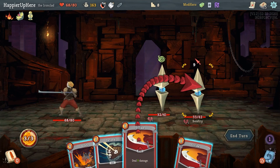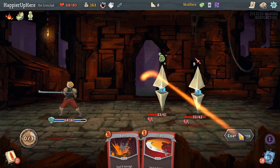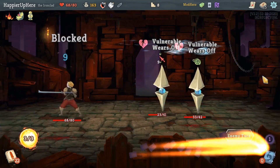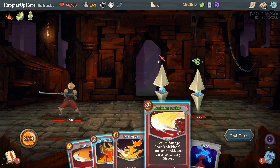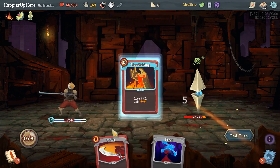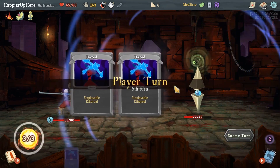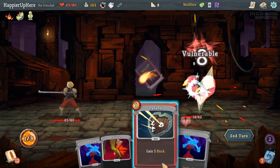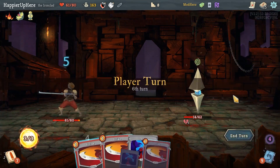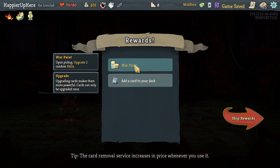I realize I don't have any AoE, which is a problem. Let me do Strike, double defend. A little dangerous because my discard pile is full of Dazed. Perfected Strike is enough — very nice! Bash, Defend, then kill. Good — I didn't perfect but I got War Paint.